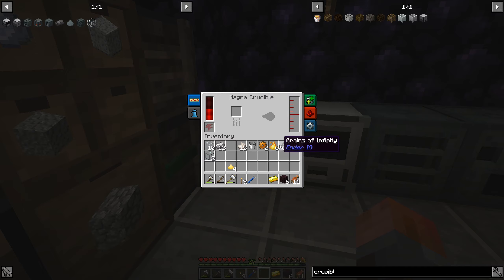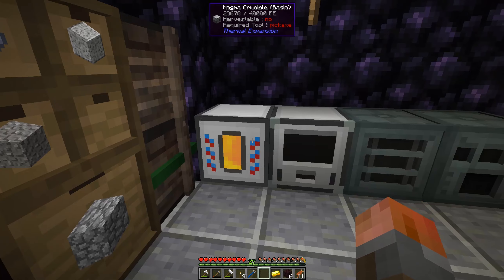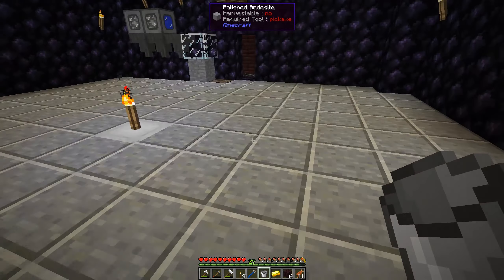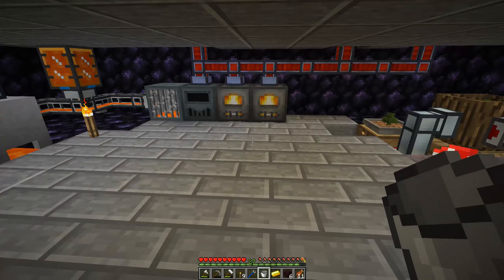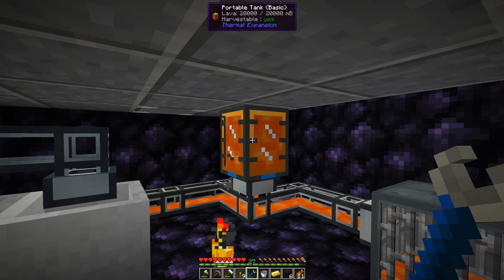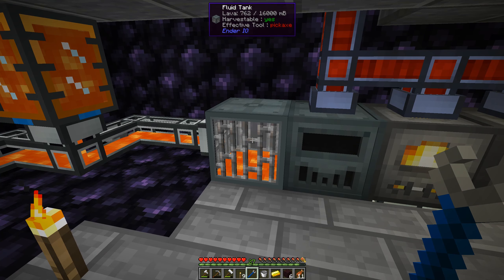If you put that in a magma crucible, it should convert over into blazing pyrotheum, which we should be able to extract hopefully with a bucket. Otherwise I'm going to need to put the companion machine on top. Each piece of pyrotheum dust only gives you 250 blazing pyrotheum, and we need a thousand for a bucket. You'll see that the lava is running low — part of it is filling this up — but that is now full and we're down to a fairly low amount.